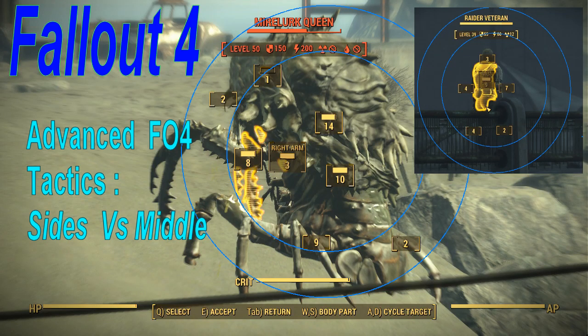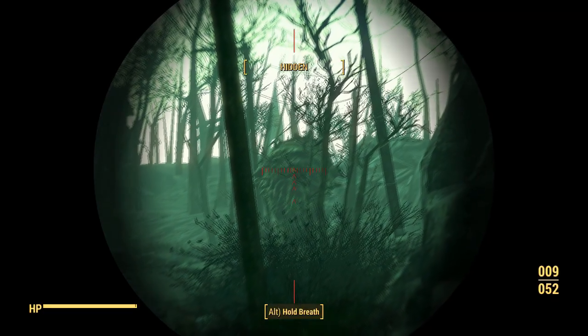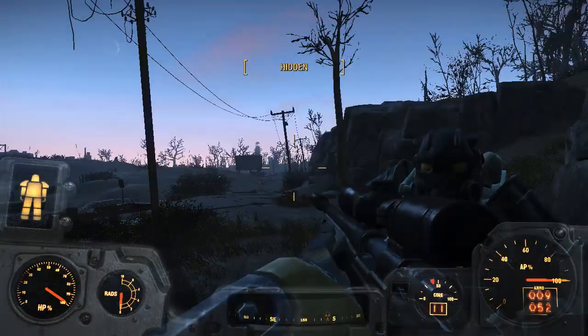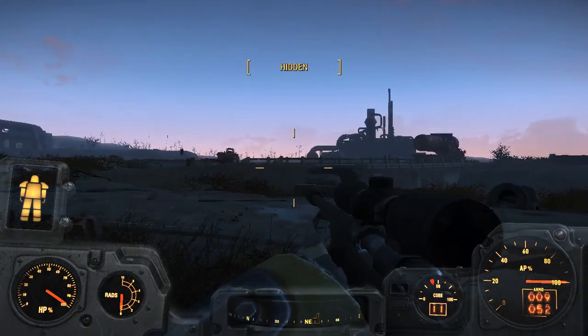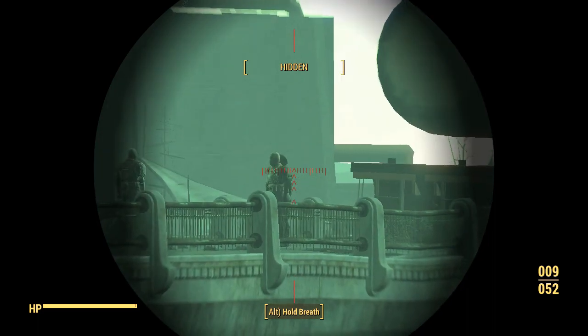Hello and welcome to my Fallout 4 experience. Today I'm going to be demonstrating advanced Fallout 4 tactics, which is basically playing the sides against the middle. My next target is the Eastern Enclave and the Coastal Cottage because they are very close together. I was walking down from Salem and I noticed a Mirelurk Queen — level 50 — very close to the settlement. I also noticed on a bridge three Raiders, and I thought this is a perfect example of playing the sides against the middle.